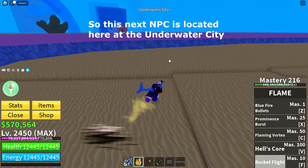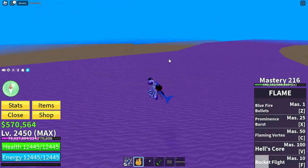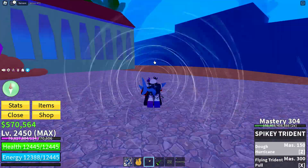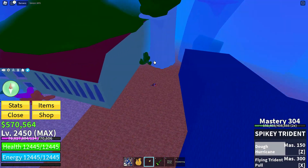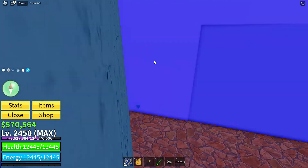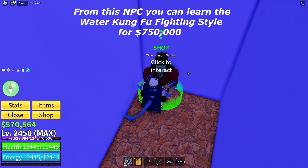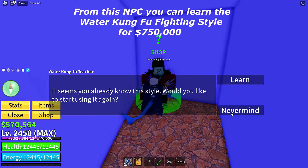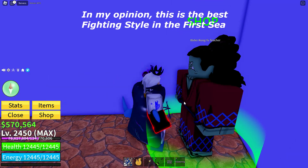This next NPC is located here at the underwater city. From this NPC you can learn the water kung fu fighting style for $750,000. In my opinion, this is the best fighting style in the First Sea.